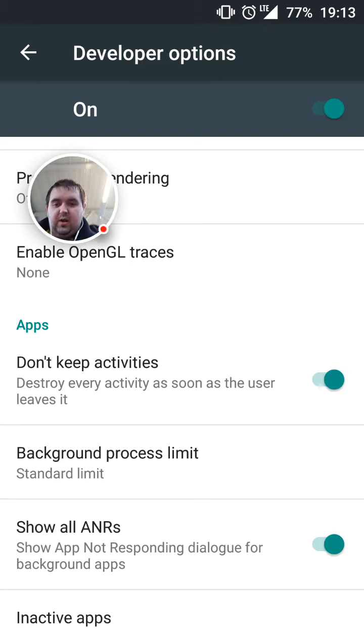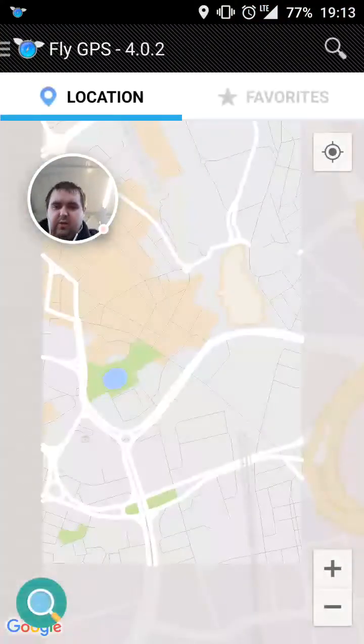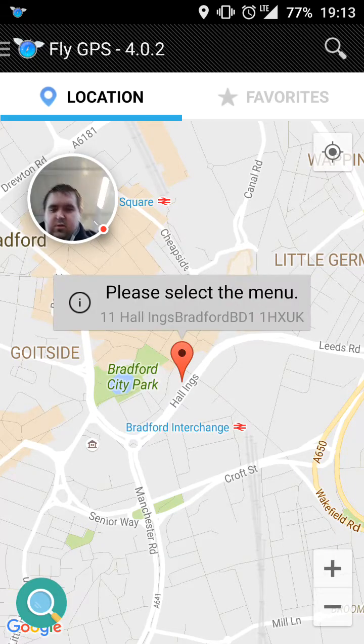Basically what's causing the error is this 'Don't keep active apps' option. Turn that back off, jump out of Settings, jump back in, and set your location to whatever you want.